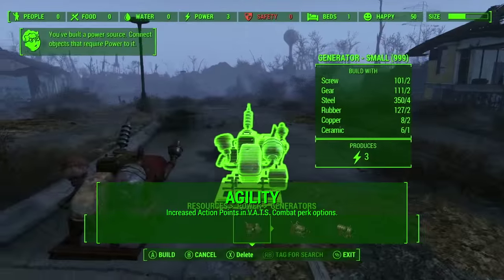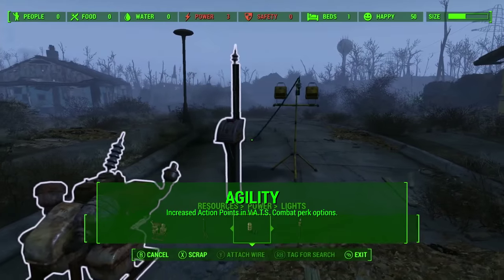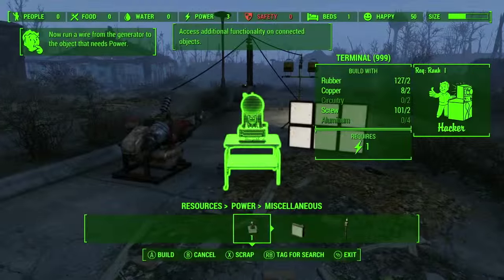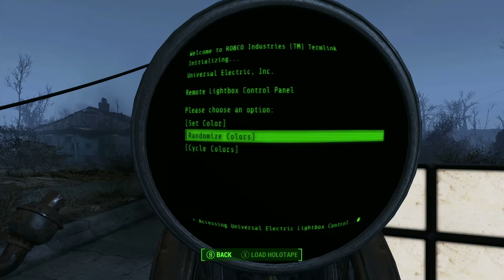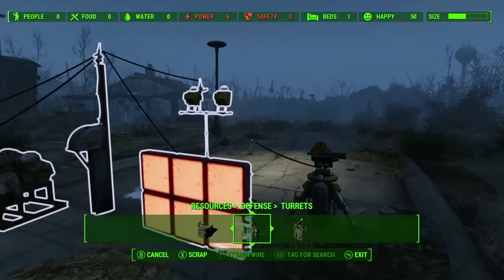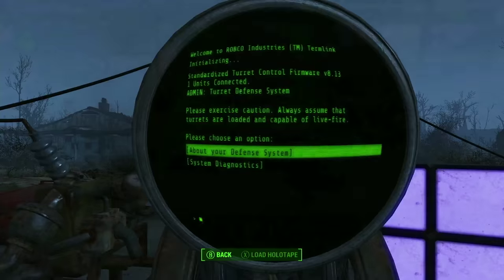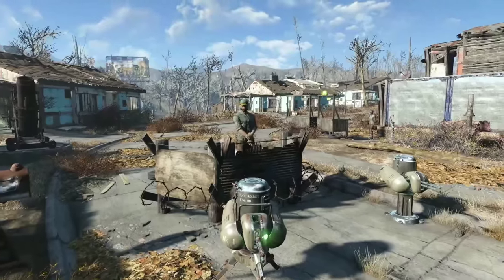Next is Agility, and I'm only taking three points in this category for the increased Action Points in VATS and for some combat perk options. Agility affects your AP in VATS and your sneak ability. The extra Action Points will be useful in combat if I decide to use VATS, but I don't really plan on sneaking too much. Less than three Agility sounds a little dicey for combat, so I just want to have that in my back pocket. I may take the Gunslinger or Commando perks based on my preference — whether I like pistols more or automatic rifles more. I really don't plan on dumping more points into Agility training unless I'm having combat issues and need more action points.